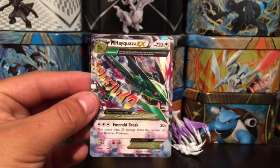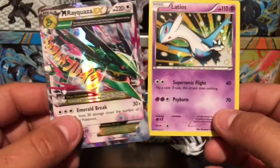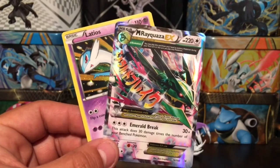Mega Rayquaza EX — that is an awesome pull out of this Latios collection box! That was some last-pack magic. Just to summarize: we only got the Latios promo card and the Mega Rayquaza as the highlights.